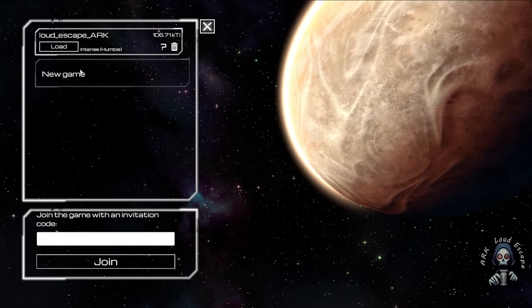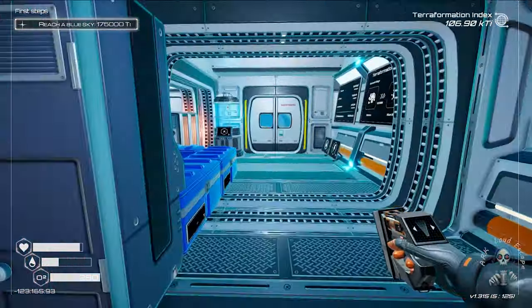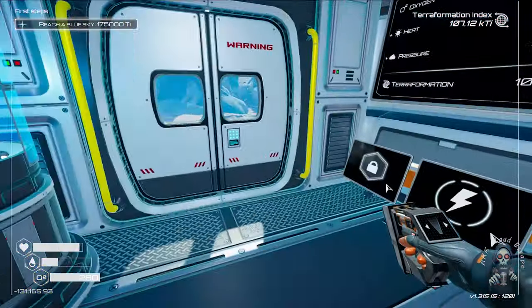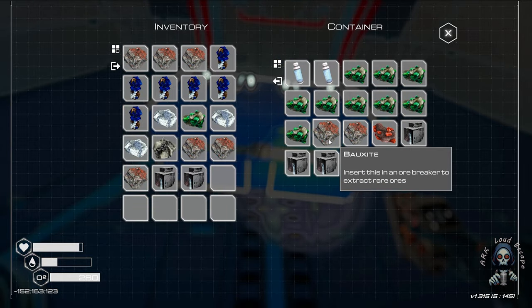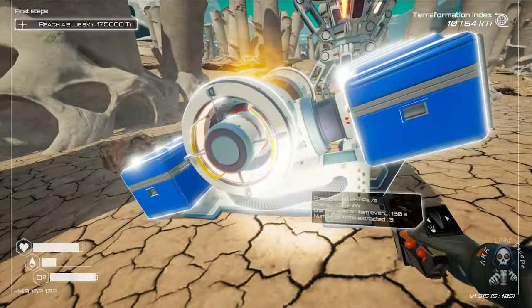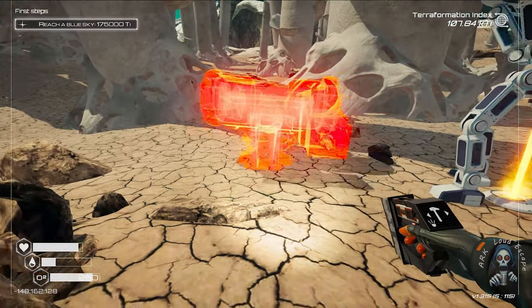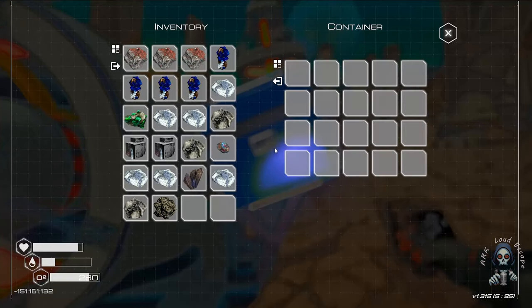Hello, welcome back! Today we're gonna play The Planet Crafter. In the last episode, we got the boxsite. We found it in the store — we have the boxsite. We upgrade our machine to level 2, but we failed because we were looking for some material. Goodbye level 2 — level 3 boxsite requires 3 boxsite, and we place it over here. Yes, it worked really nice!